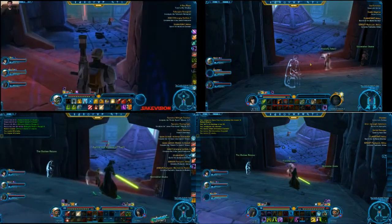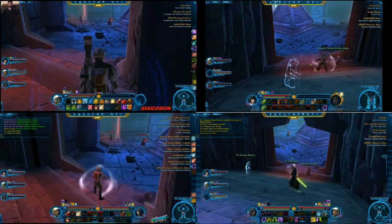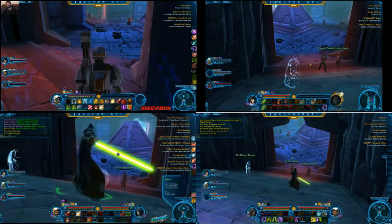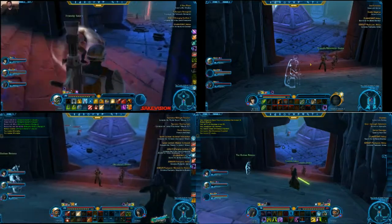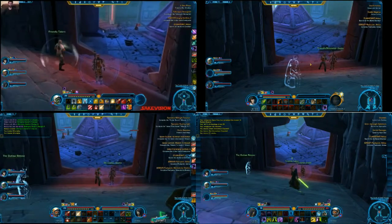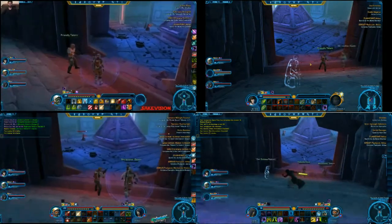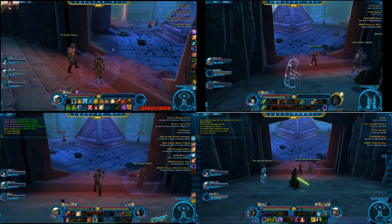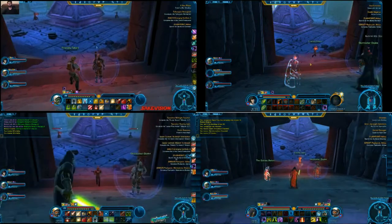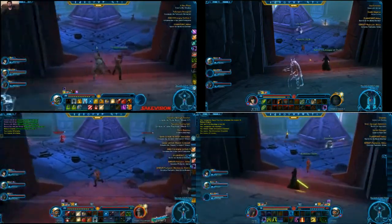I'm just going to see if he goes all the way up the stairs or does a spin. Yep, he's going upstairs. Can you yank him separate from the other while that one's channeling? If I yank him right there, I pull the others. I think he actually pats around and comes back this way. We could probably handle all three of them, but it's probably just going to pause for a little bit to heal.